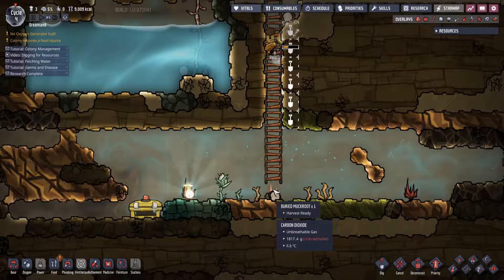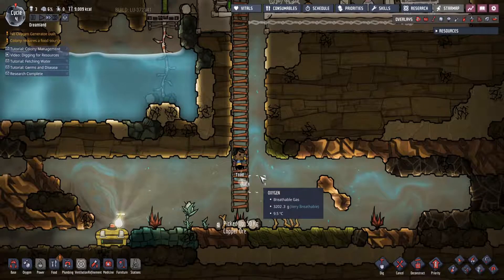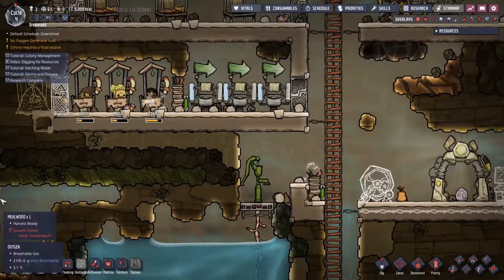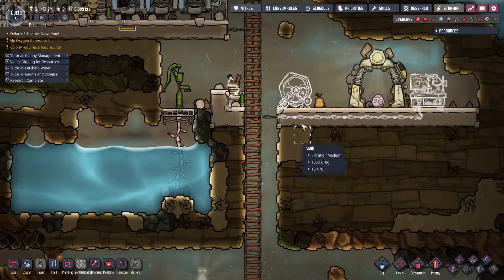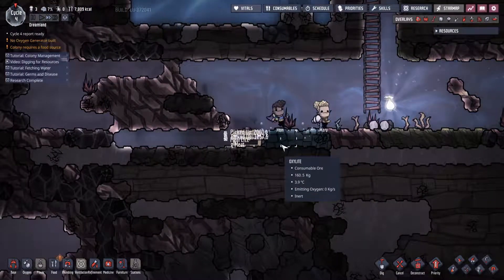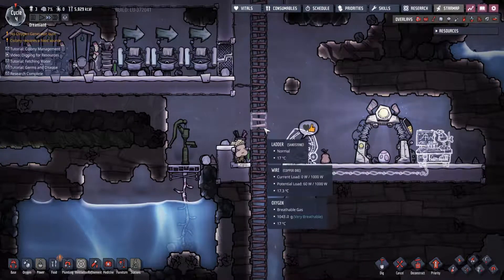Food shortage - we are well aware of that. We should have enough for at least one day. We have some muckroot laying around so we should be able to survive. Nobody is moving the muckroot - it would have been nice if they did. We have a little bit of food in here. The stress factor is going up - she's hungry and that stress will go away when they go and eat. Already night time and they have to travel quite a long way to get to the food.